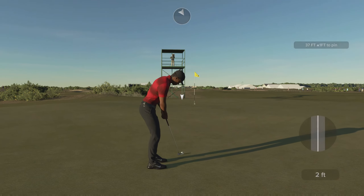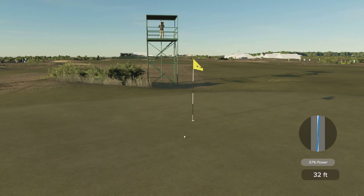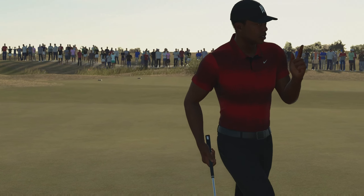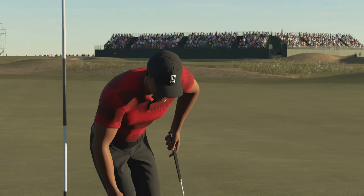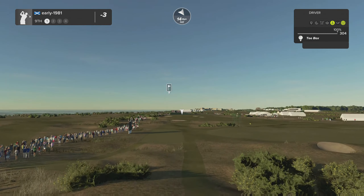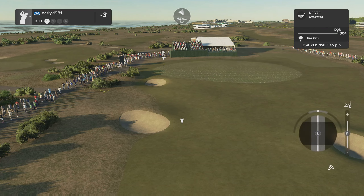Long putt uphill, moving from left to right. It's on a good line — we have hit it and that drops right into the heart of the cup, you couldn't make it up! I've missed three or four easier putts and I then go and convert probably the toughest putt of the round for the birdie. The final hole of the front nine — short par four, wind has switched, now into my face. Just going to try and avoid the bunkers on the right hand side with a tiny bit of draw.